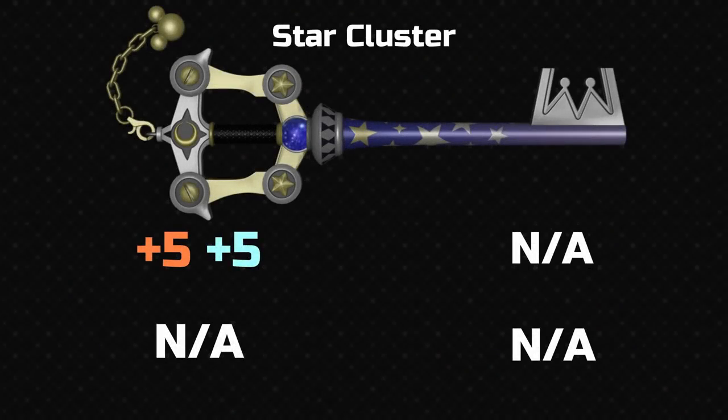The other new keyblade in this game is Star Cluster — this is Mickey's new keyblade. It's a mix between Kingdom Key D and the old Starseeker that he had. So it's a mix of his two previous keyblades, and it looks like a mix of the two. You can see the Kingdom Key shape, it's got the stars and the blue from Starseeker.